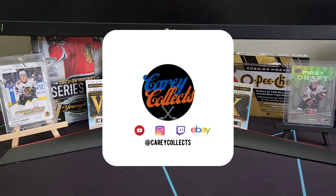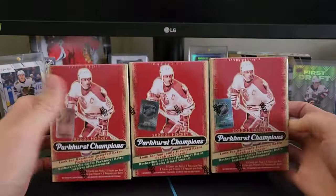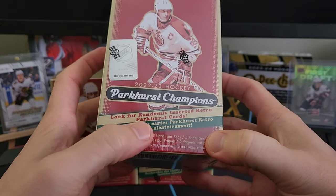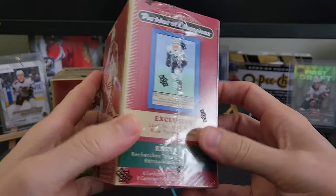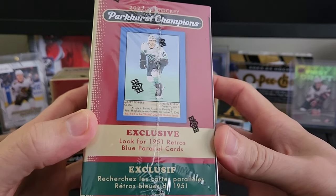Welcome back collectors to another episode of Kerry Collects. In today's video we have three blaster boxes of Upper Deck's 22-23 Parkhurst Champions. In this break we're going to get eight cards per pack, five packs per box, and we're looking for randomly inserted retro Parkhurst cards including the blue exclusive 1951 retro cards.